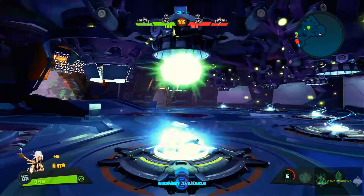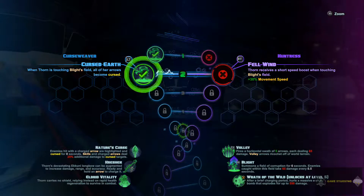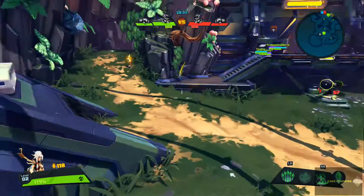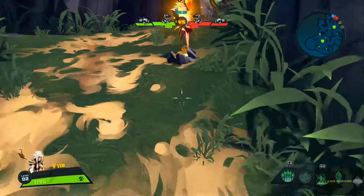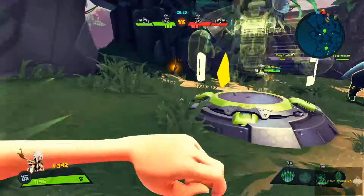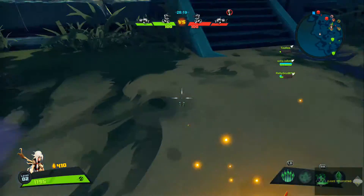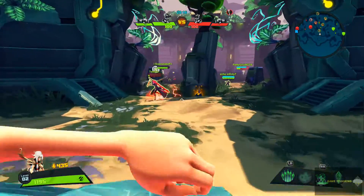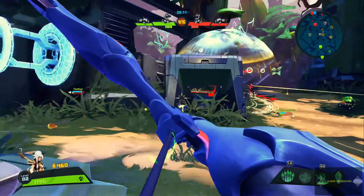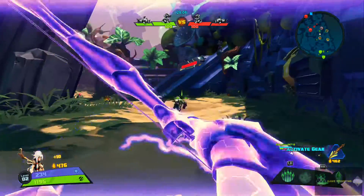I wish there was a bit more variety but there's not. We're going to do 'all arrows become cursed' — if I'm standing in my Blight field, my arrows will apply the curse, which is gonna help us a lot because I can do bleed damage with the curse. My teammates seem to be handling this pretty well, we have the advantage right now, which is good.